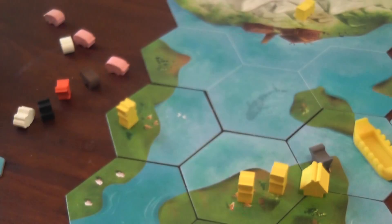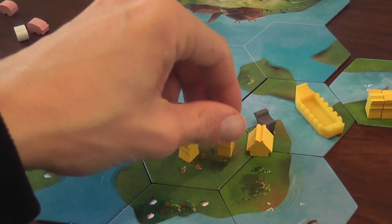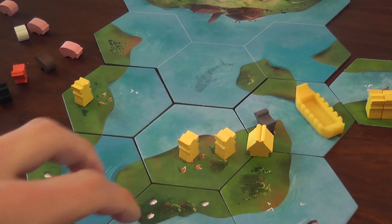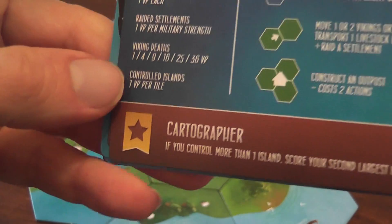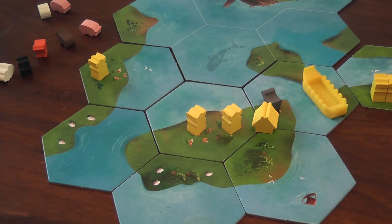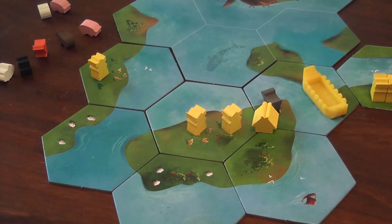For controlled islands, you count influence: each Viking on an island is one influence point, each outpost is two. The player with the most influence on an island scores that island, and islands are worth one victory point per tile — so a five-tile island is five nice victory points. After final scoring, which also includes each captain's unique scoring condition, the player with the most victory points wins.